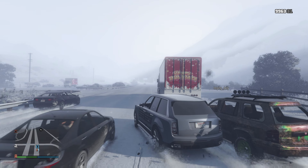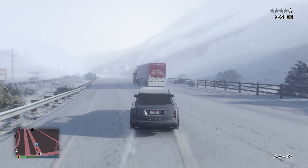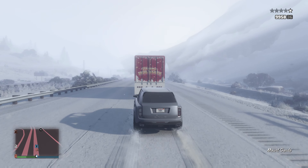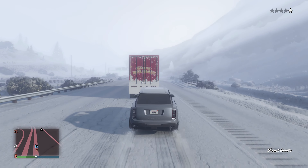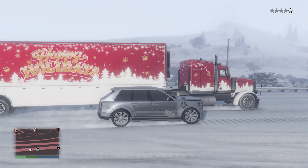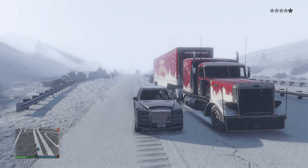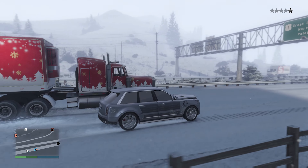All you have to do is just follow this truck around and it'll eventually start dropping presents. Just drive behind it at minimum speed, waiting for it to drop you some presents — a little bit of money, some snacks, and maybe some festive sweaters that you get to keep forever.